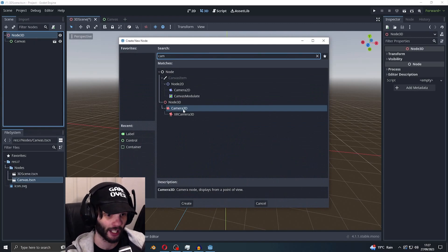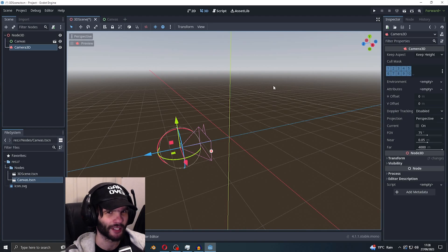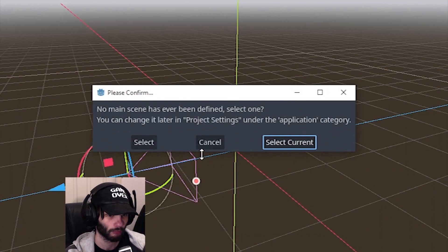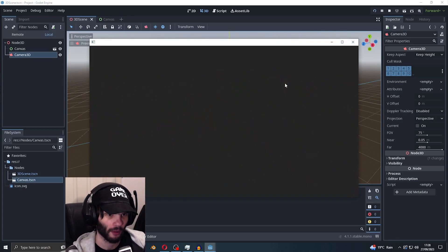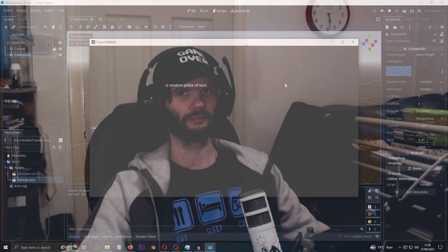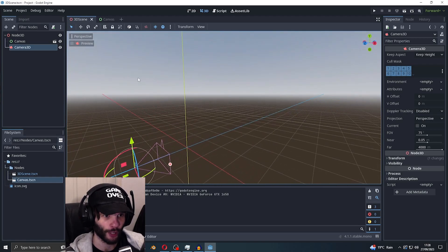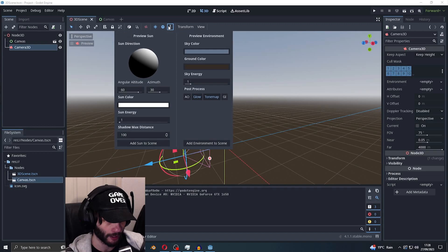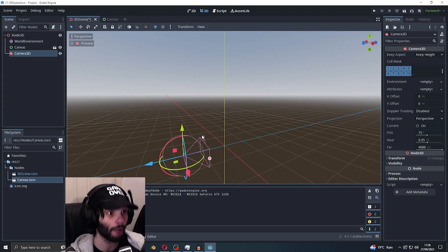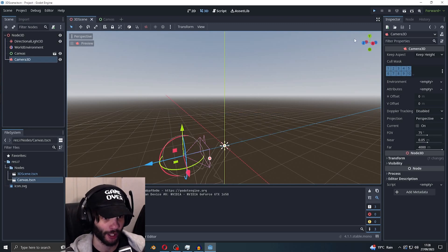Let's attach a camera — Camera3D, cool. It's not exactly going to see the canvas though. The reason why none of this is showing up — I remember now — environment. So 'Add Environment to Scene' and 'Add Sun to Scene'. Save that and now it should work — boom, okay, we've got something going.